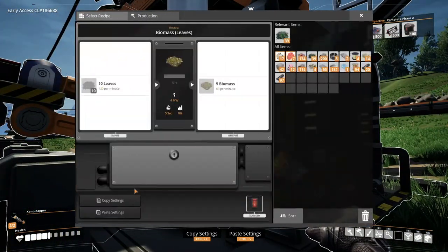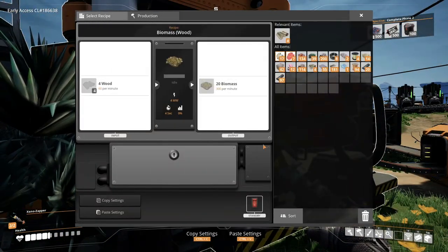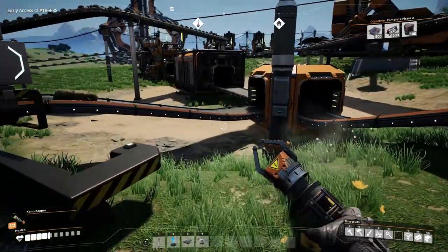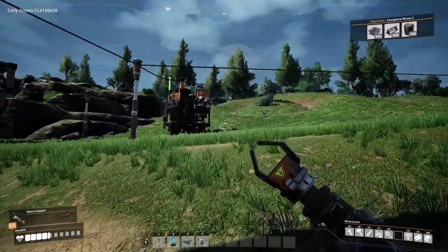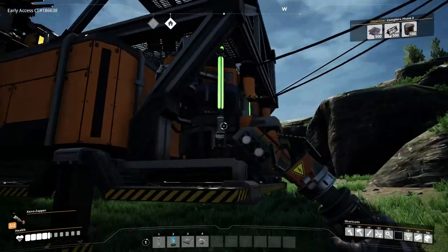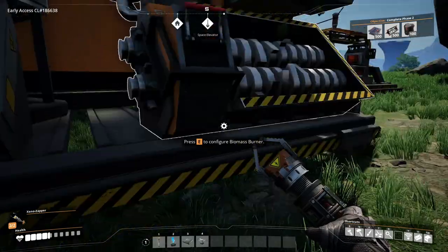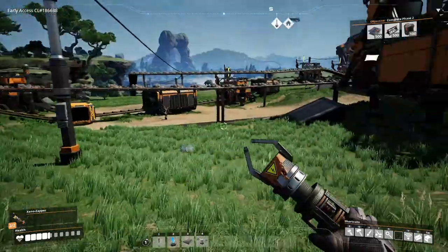I want to turn biomass from leaves on this one and biomass from wood. Then I can just drop wood in and leaves in and I don't have to deal with it anymore — it can just do its own thing. Let's run back to our hub. How are we going with power? The biofuel is doing okay here. I don't want to get rid of all of it because obviously I use it for my chainsaw as well.